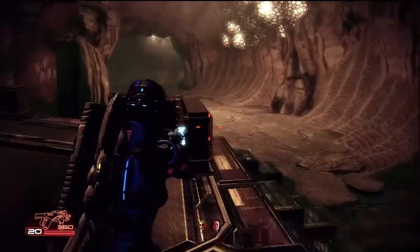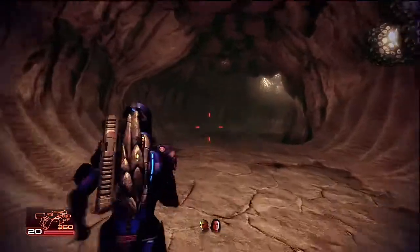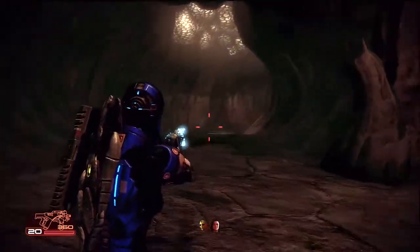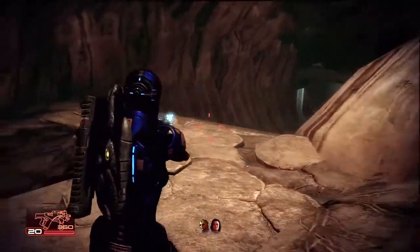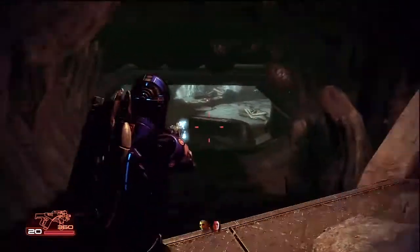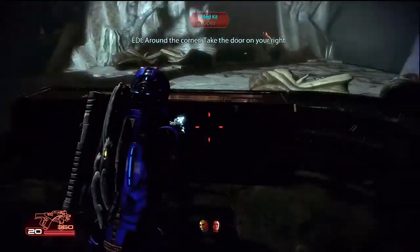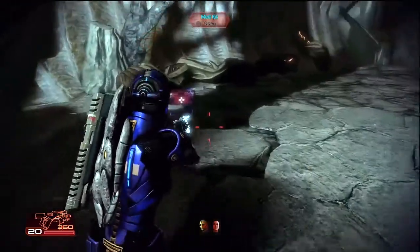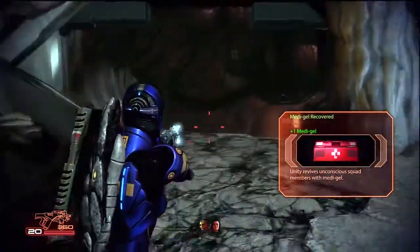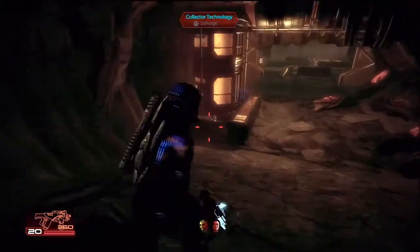Hello, ladies and gentlemen, and welcome back to Mass Effect 2. In the last episode, we came here to the creepy organic collector ship. We extracted some data that should help us navigate the Omega 4 relay. But not only was this a trap which we've now got to escape, but also the Illusive Man knew it was a trap and he sent us into it nonetheless.